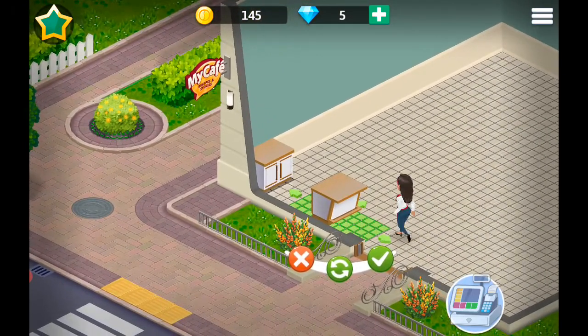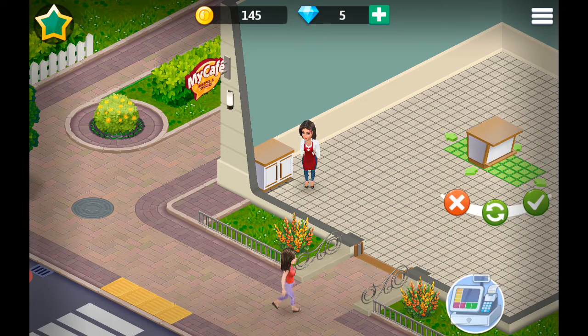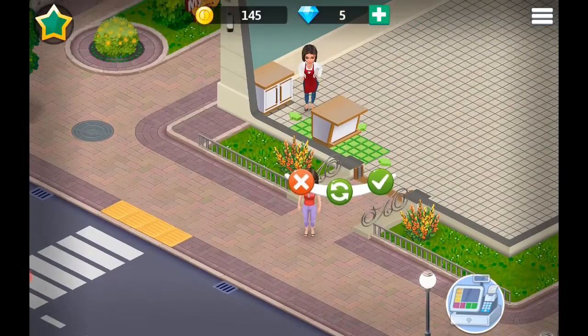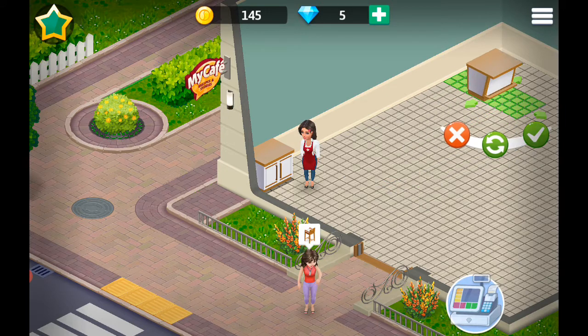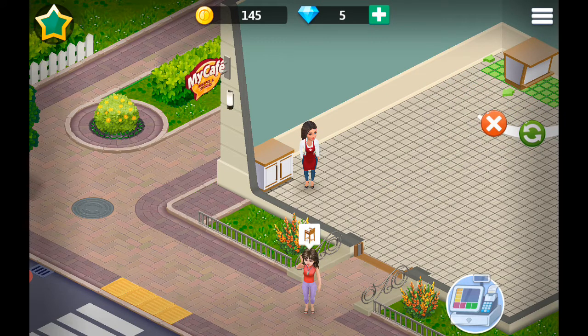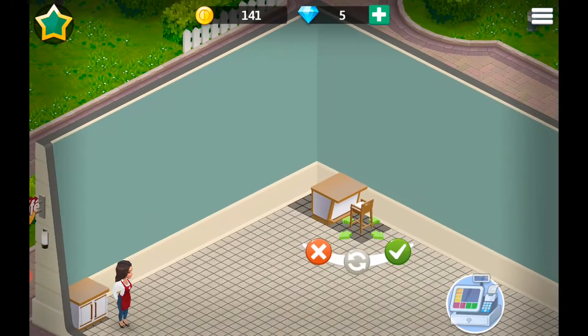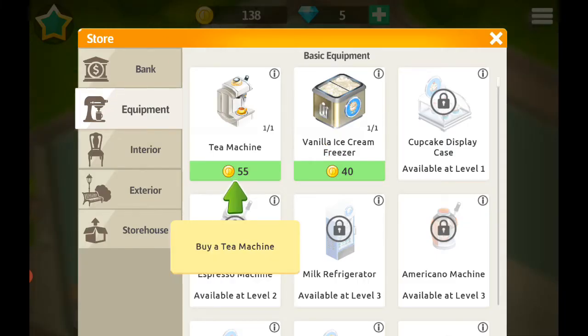Oh, a wooden bar counter! I see — I can move them. I'm not quite sure where I want it yet. I should go against the wall. Let me try there... because I can't get to the tea machine, or a tea machine.